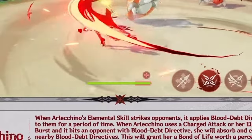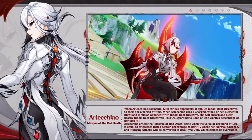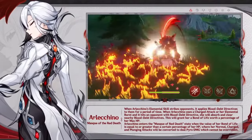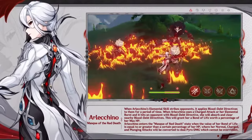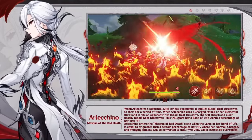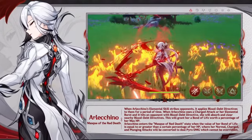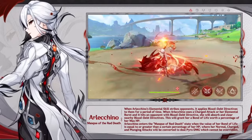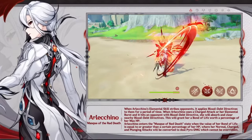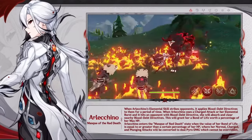So what does the red bar do? It basically buffs your damage. But there is a requirement — the Bond of Life, the red bar, has to be greater than or equal to your current HP. Then your normal, charge, and punching attacks will be buffed and converted to pyro damage, and that conversion cannot be overridden. To put it simply: press your elemental skill, then create the Bond of Life red bar with either a charge attack or your ult.